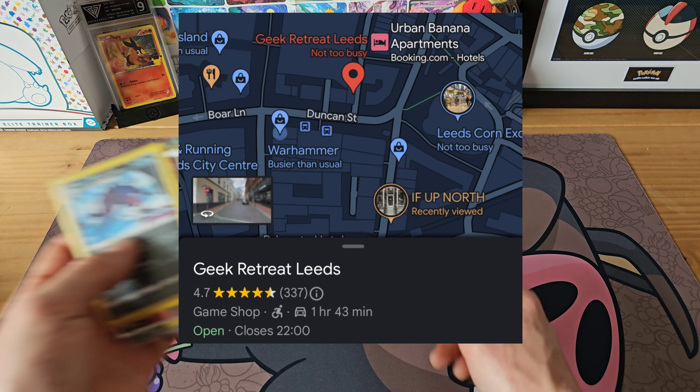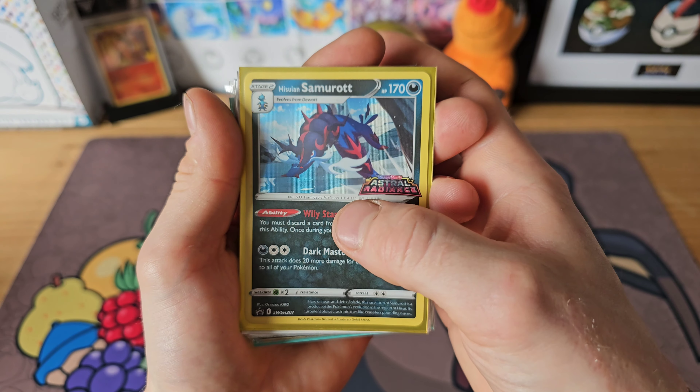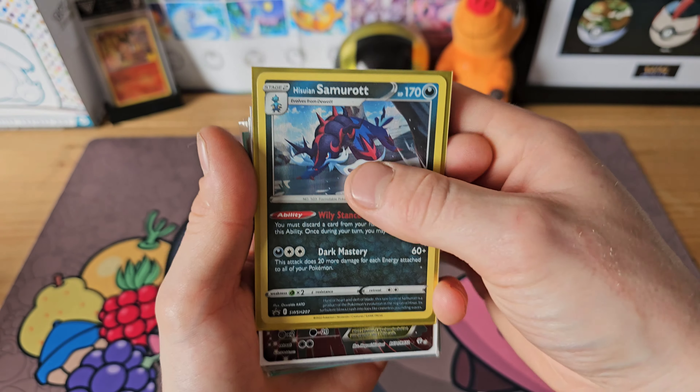Let's go over the singles we got first. We got a Hisuian Samurott promo from Astral Radiance, obviously for my master set. We've got a Mega Gardevoir ex that I just thought looked cool — it goes with my other Mega Gardevoir Y I've got from an X and Y set. I'm not too sure exactly which set that is but I'll figure it out eventually. A Pidgey we pulled from Obsidian Flames, because Obsidian Flames just seems to be amazing to me right now. A Groudon EX — again one that looked pretty cool from another X and Y set; if you can let me know what that is in the comments.